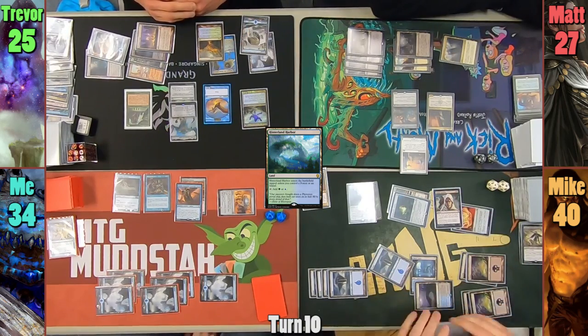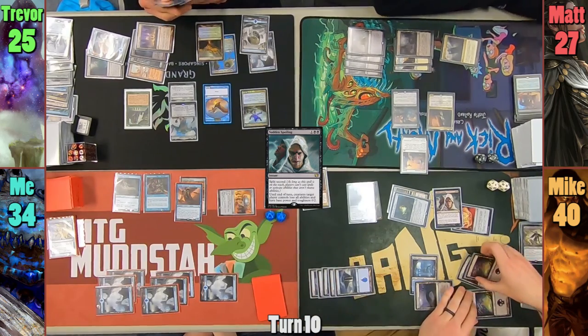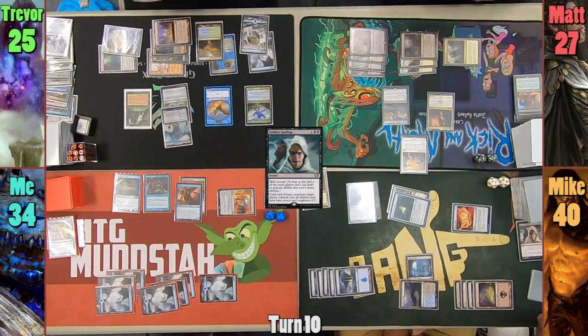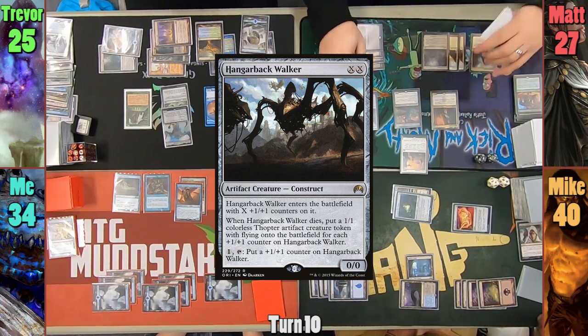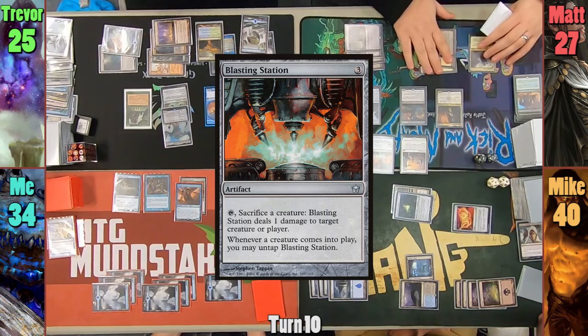Trevor plays a Hinterland Harbor as his land for turn and puts the boots onto Kozilek. Moving to his combat step, Mike casts Sudden Spoiling targeting Trevor to make Kozilek less of a threat, at least for this turn. Trevor then passes and wants everyone to know how much he dislikes life-halving effects like Scythe Claw. Matt casts a Hangerback Walker in his main phase where X equals 2, then drops a Blasting Station.